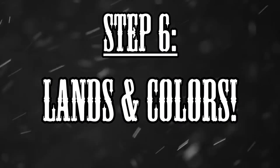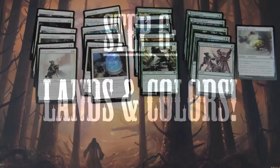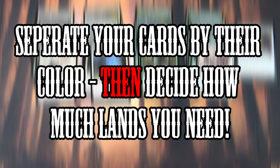So what about the lands? Let's move to step 6 — mana. Normally you would play between 17 and 18 land cards. This is a lot, but you will need these lands to make sure you can ramp safely. The distribution of your lands depends on the colors you are playing. Therefore, you should set up your deck and sort your spells by their color.